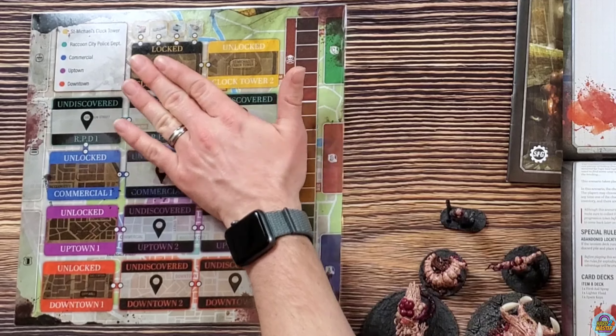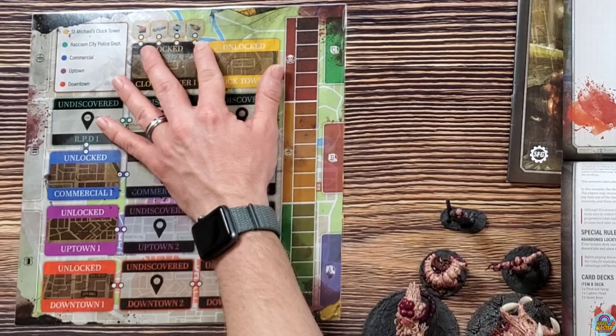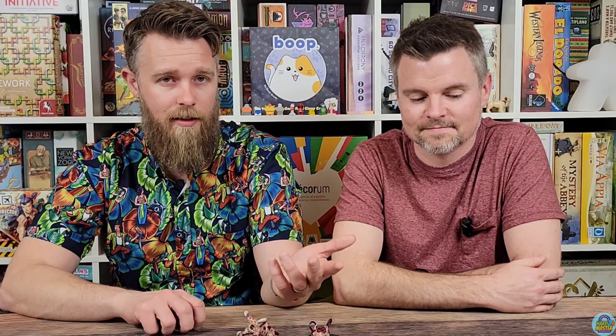To trigger the finale of the campaign, you're going to need to find some different items. The majority of them are going to be found towards the bottom of that item C deck, so you're going to actually have to play several scenarios and complete them. You can replay a scenario if you fail it, but the threat level will increase and you'll have some different end-of-scenario actions to deal with. Ultimately, you're going through different regions like you would in the video game.